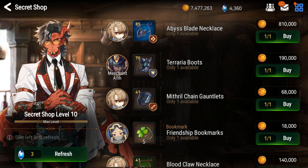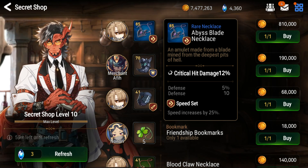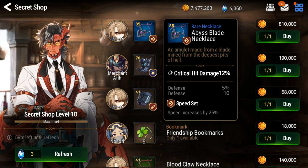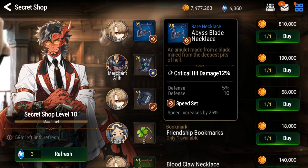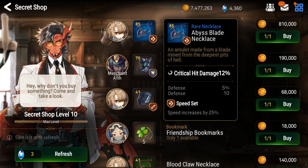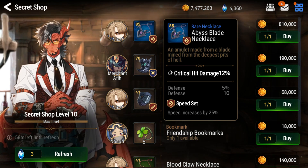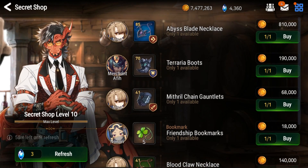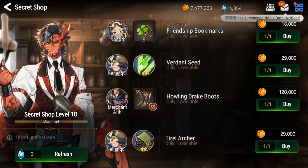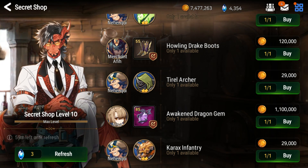Here we have a blue speed set necklace — the main stat is critical hit damage. I don't think that's super good, because as far as I know the only way to get a ton of crit rate is on the necklace. I don't think you can get crit rate on boots or rings, so crit damage doesn't really make much sense on the necklace. It could be useful if I get super lucky with all the other gear's substats and could have a decently high crit rate — then this would be like 60% crit damage — but that would need way too much good luck in every other department. Then we have an 85 purple crit chance set — please be a good main stat!